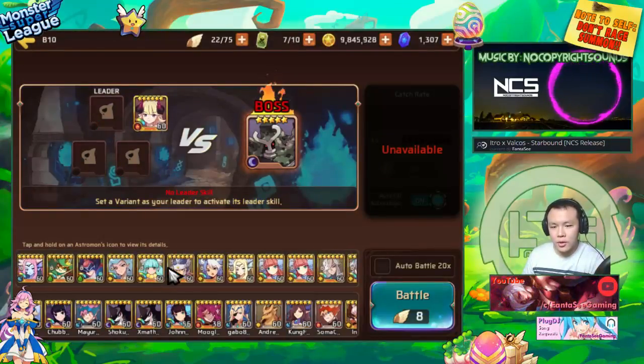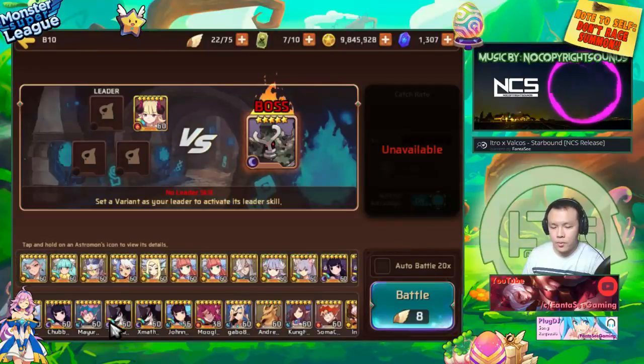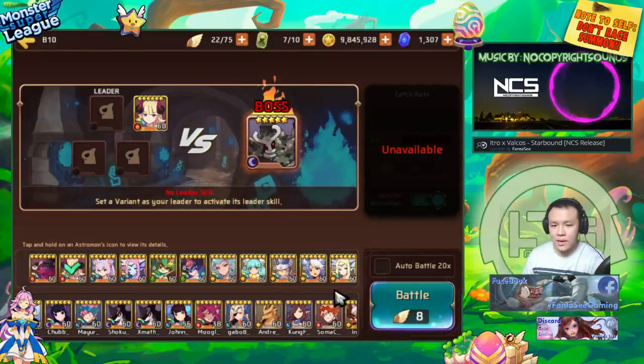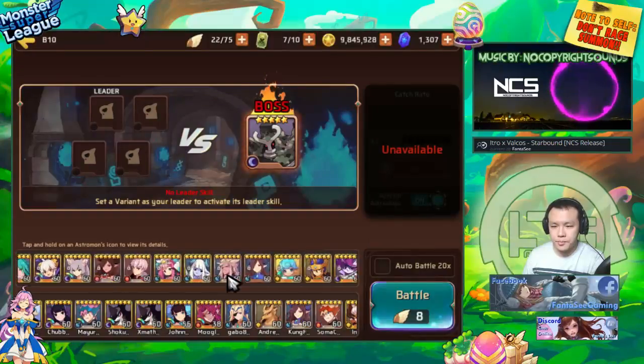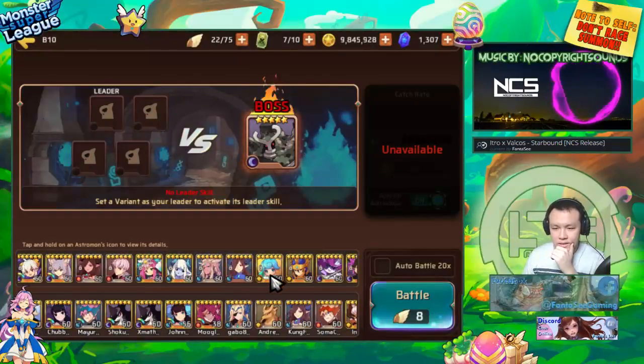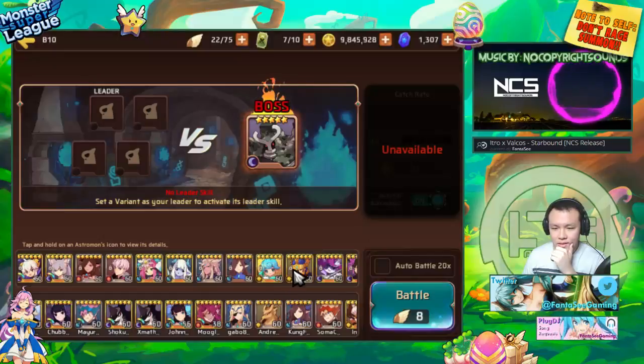What I'm planning to do is a double aggressor setup with the Fibian as a healer and then two sappers, so I can get heals as well as wave clearing, because he actually has a pretty nice wave clear.